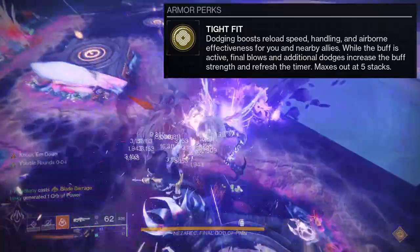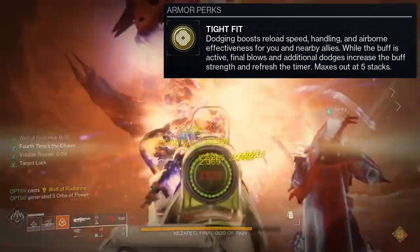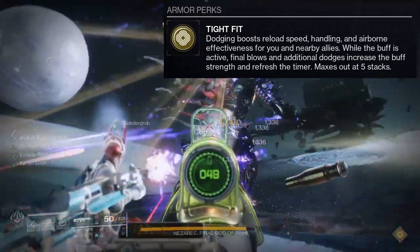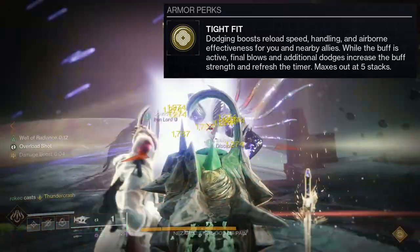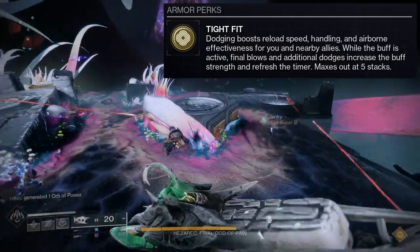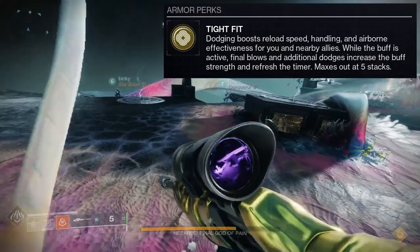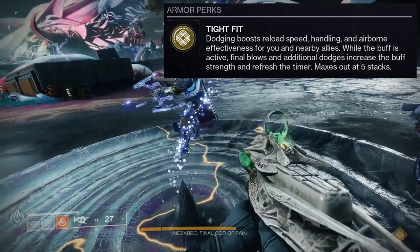This is the first exotic I picked up, so I've used it a lot, and I'm just not impressed. I think hunters did not get any good exotics — at least in my initial testing, they all felt like PvP exotics. Looking at titans and warlocks, I'm like, 'y'all got some cool stuff.' Aside from the helmet proccing woven mail, which is super cool, you also get stuck with grapple, which is one of the worst grenades.